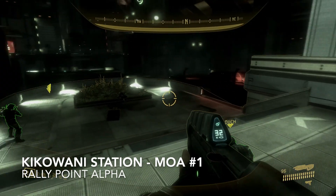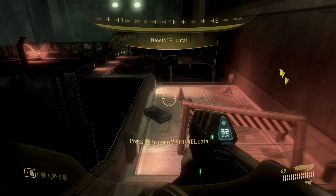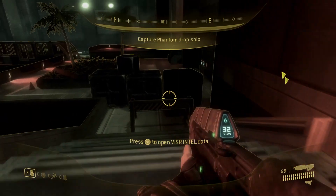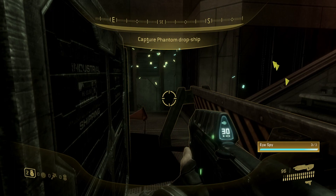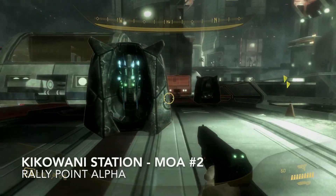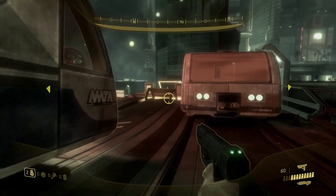Head into Kikawani Station on normal with at least one point multiplier skull. At the start of the level, take a right down the stairs and Moa number one is here in the open. Then head left and you'll see a subway car — just past this is Moa number two.